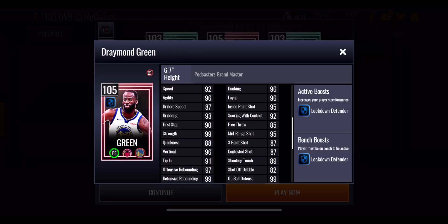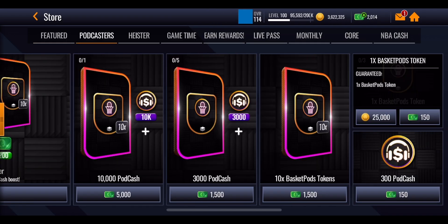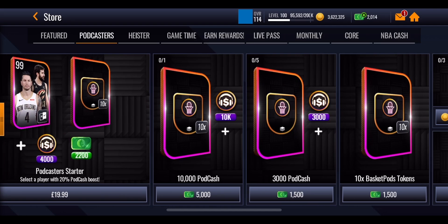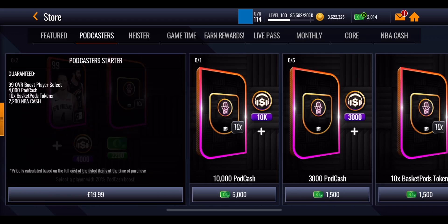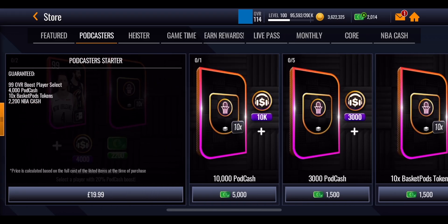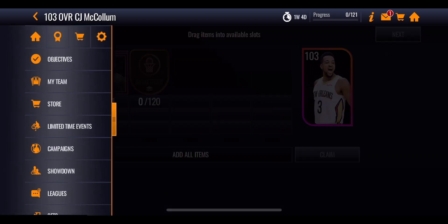Draymond Green is only playstyle select at 105 overall. In the store, in the Podcasters section, you can spend 25,000 coins or 150 NBA cash three times a day to get one extra pod token. Or you can spend cash to get extra points, and there are NBA cash offers for more tokens, more points, a bundle, and of course you can spend money to unlock the VIP event pass to get more points and help through those milestones.